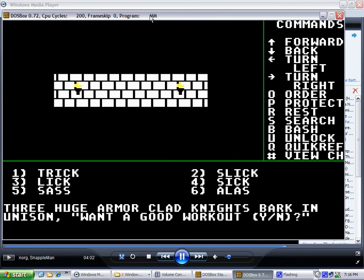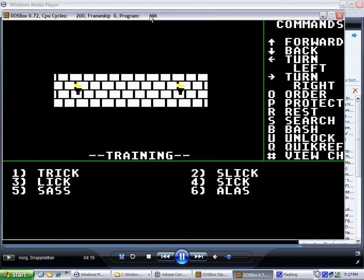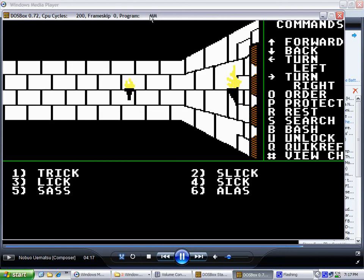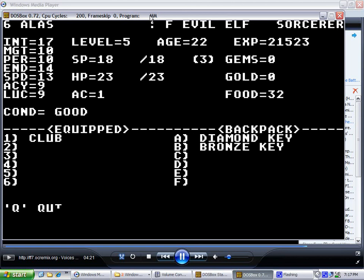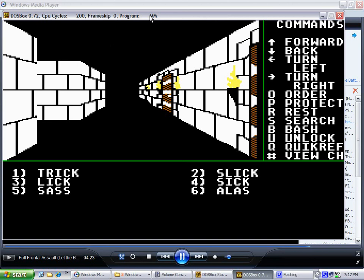So now our sorceress has access to the fly spell. And it doesn't look like anybody else can train past level four right now, but that is okay.